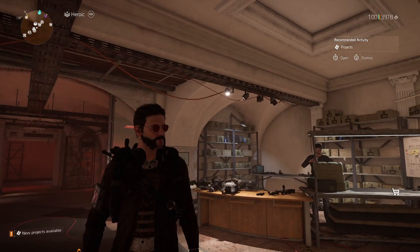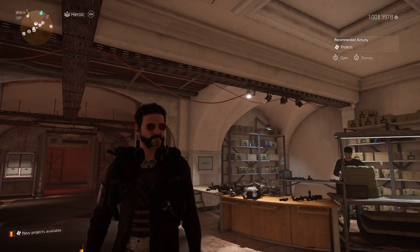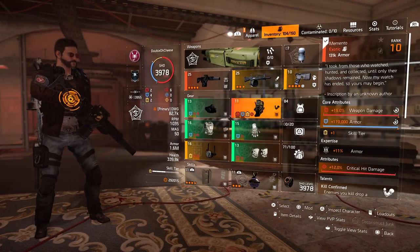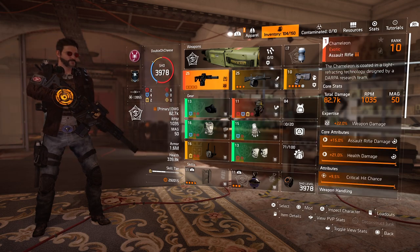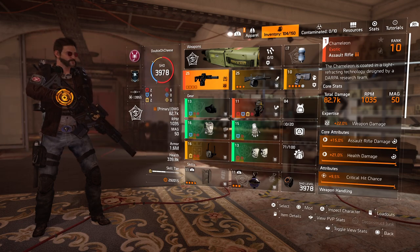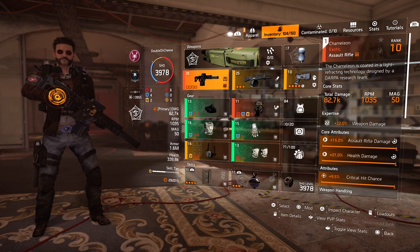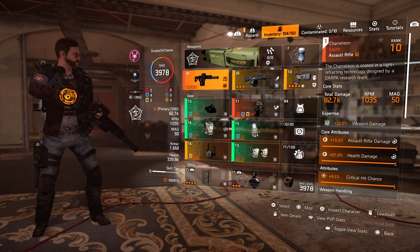Hey, how you doing? Back at it again with another build video, this time with another striker build. We're using Memento, and this is to show off the Chameleon. I believe this build fully utilizes Chameleon to its fullest potential. It is expertise 22, but that's just to show how powerful this can get.